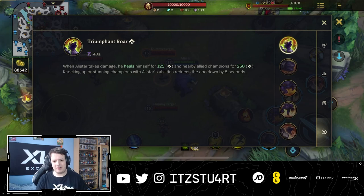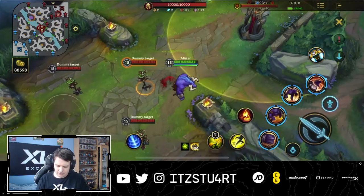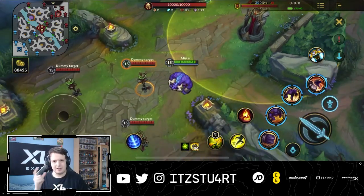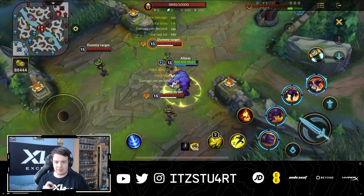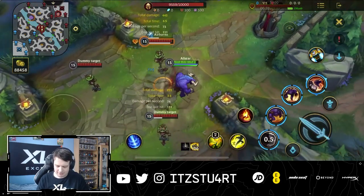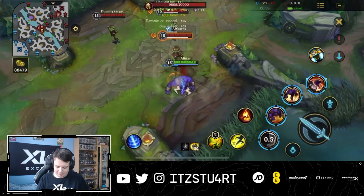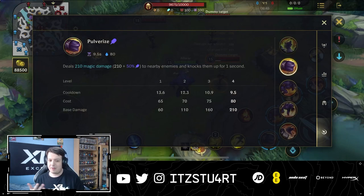Now let's look at Alistar's abilities. His passive is Triumphant Roar: when Alistar takes damage, he heals himself and nearby allied champions for a little health. Knocking up or stunning champions reduces the passive cooldown. You'll see a green bar underneath your mana bar when the passive is available. When you take tower damage, a heal effect and sound tell you the passive has procced, and every time you knock up a champion that bar fills back up.